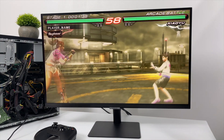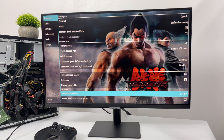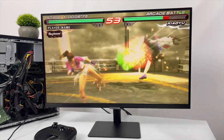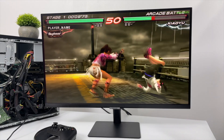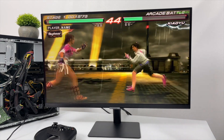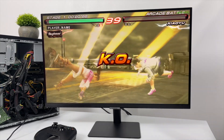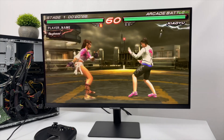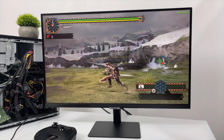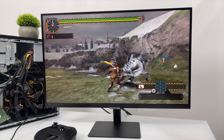PSP emulation was actually pretty impressive. I was able to go up to 3x resolution — at 4x I noticed it drop a little, but at 3x even Tekken 6 is running at full speed. This is the standalone version of PPSSPP; FPS is in the top right corner running at 60. Remember we don't have access to Vulkan on this, so this is all OpenGL.